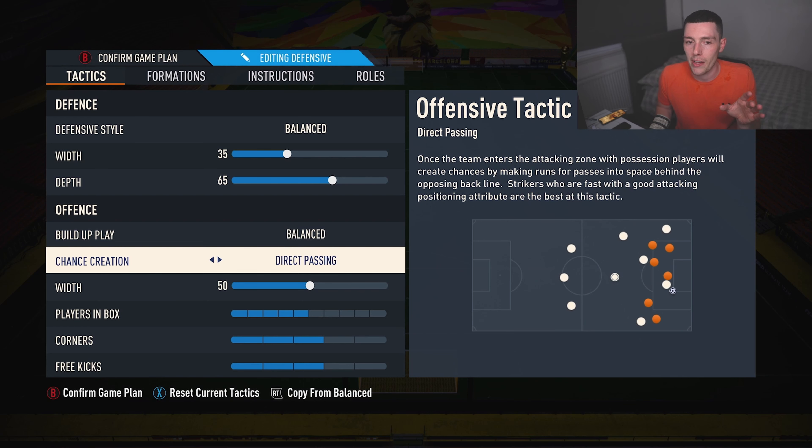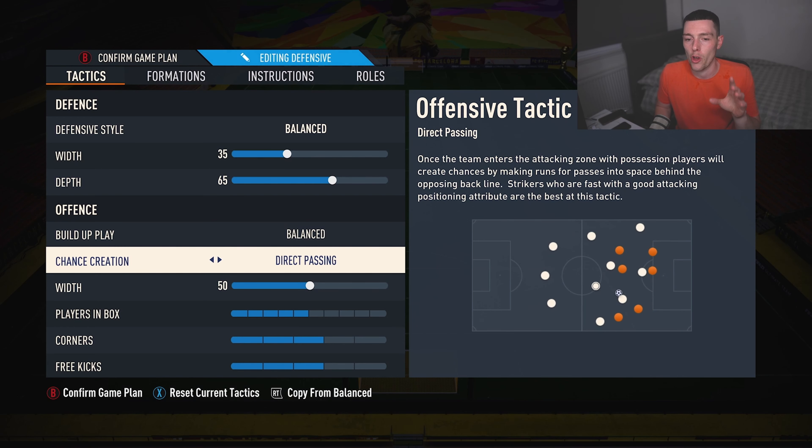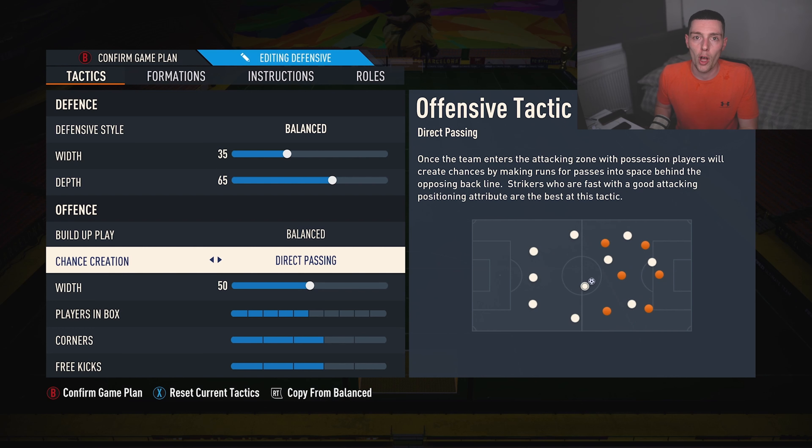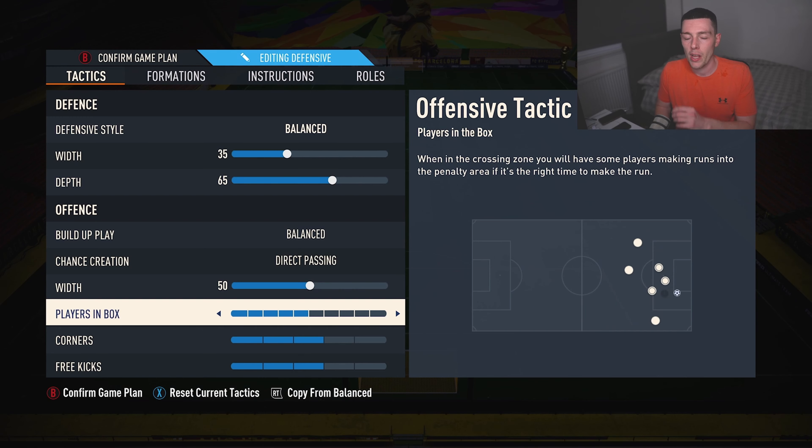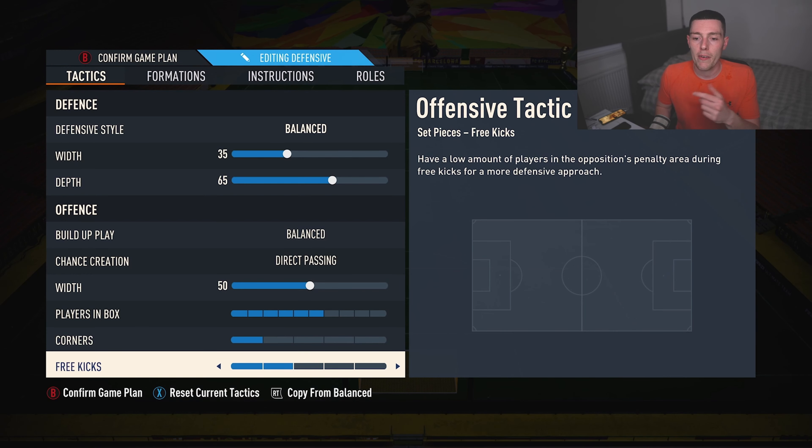Build-up play is balanced and direct passing — the best in the game, don't let anyone tell you anything otherwise, it is phenomenal. If you take one thing from this video, make sure you take this. Width we leave on 50 — it attacks quite wide anyway because in a 4-3-3 the wingers come inside a little bit and we get width from them. 50 is perfect. Plays in the box we rack up to 6, which does help with the offensive sentiment and gets our wingers into the box to support the striker.